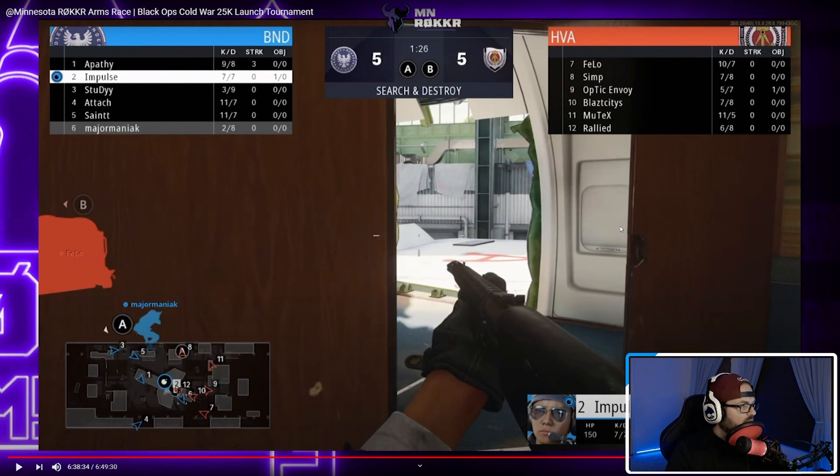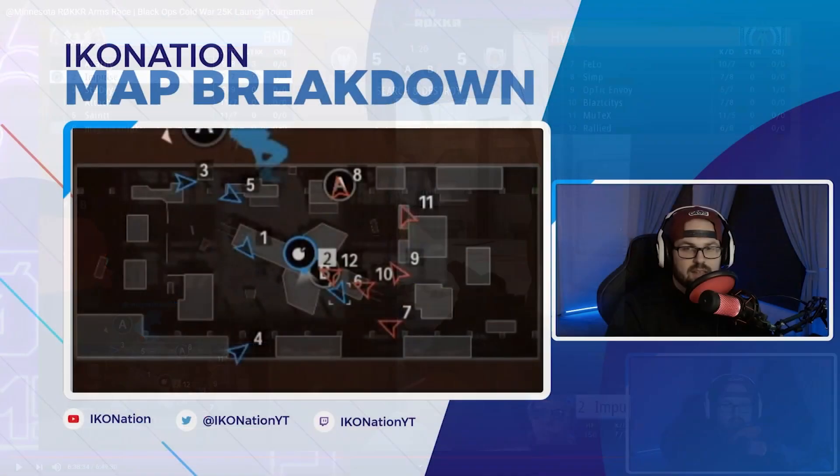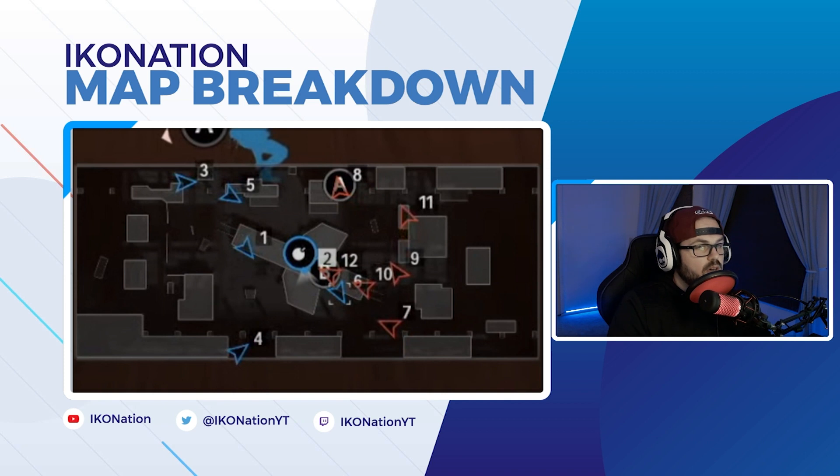This is Major Maniac — as the attacking team started back here, Major Maniac pushed up and got underneath the plane. Once he gets underneath the plane you can start to hit a flank. He's pushed up further and that's the arrow you see right here. Once you're in this position, all you have to worry about are two specific lines of sight.